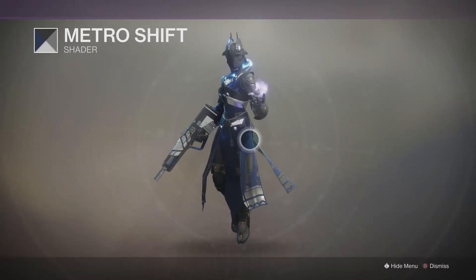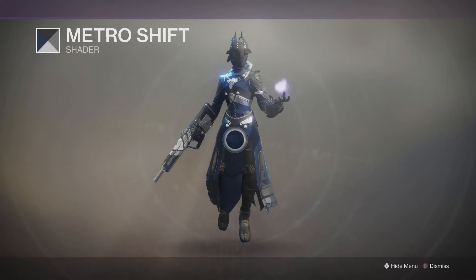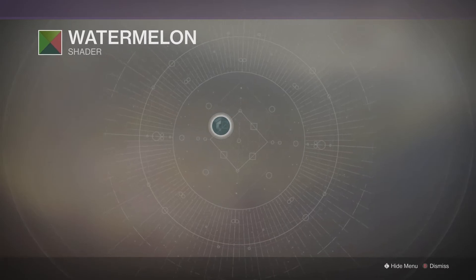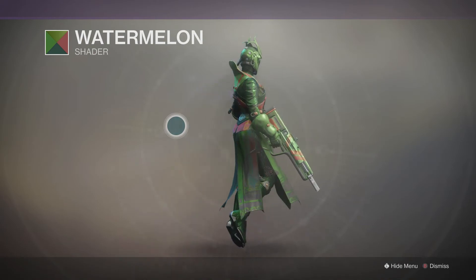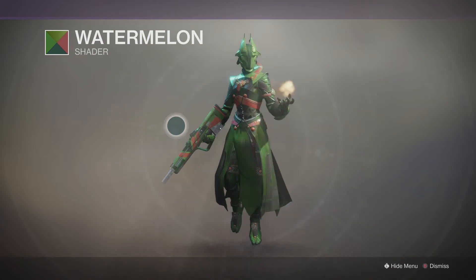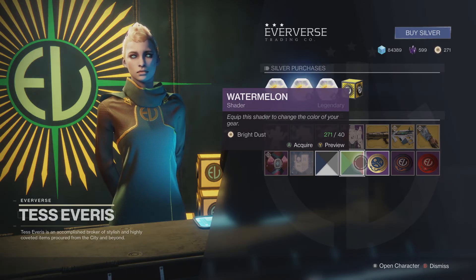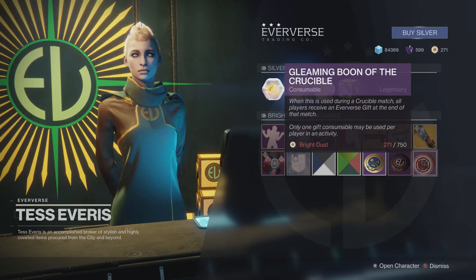For shaders we've got Metro Shift, which is actually quite a nice shader - it really pings off on certain items, especially what I'm wearing now. Looks pretty decent, might actually have to go pick some of that up. We've also got Watermelon, a pretty weird shader - murky, shiny green and red. It looks decent on some armors but I'm definitely not going to pick that up.